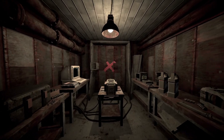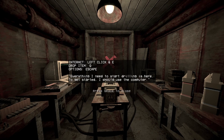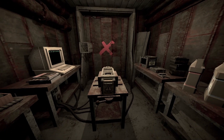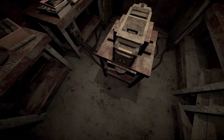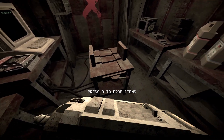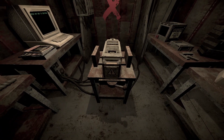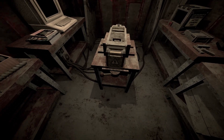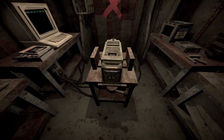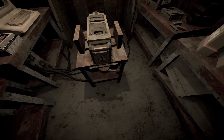Whoa, I can actually move — oh, it's 3D! I can actually move around. Whoa. Let's see what's over here. This is a really atmospheric room. The controls are: interact, drop item, options, escape.